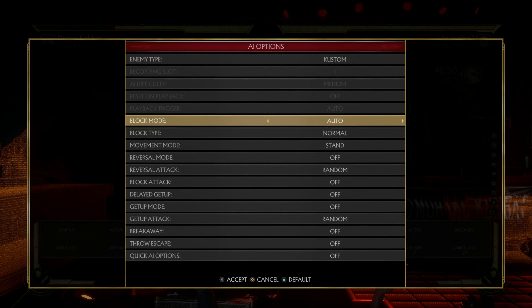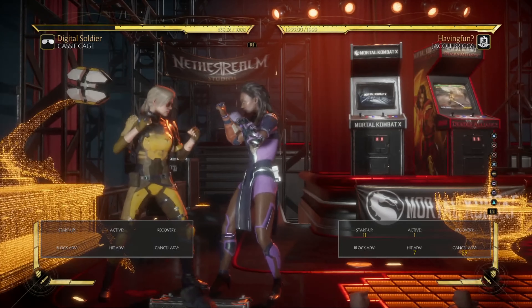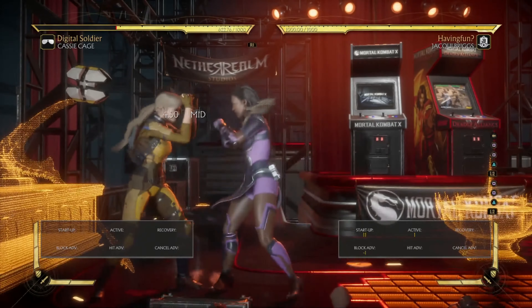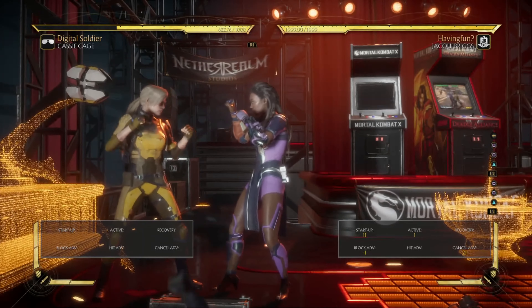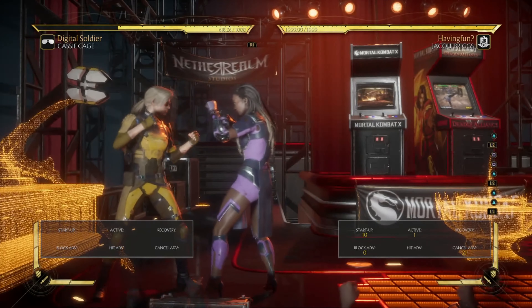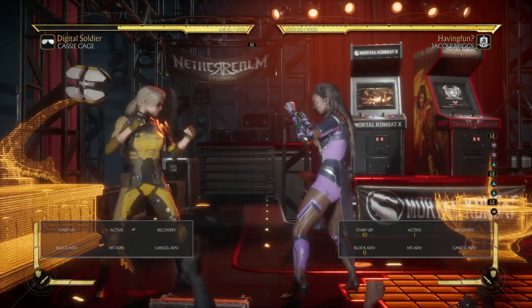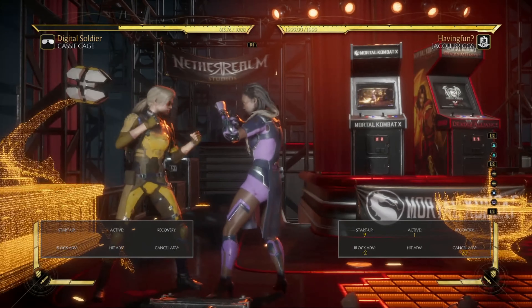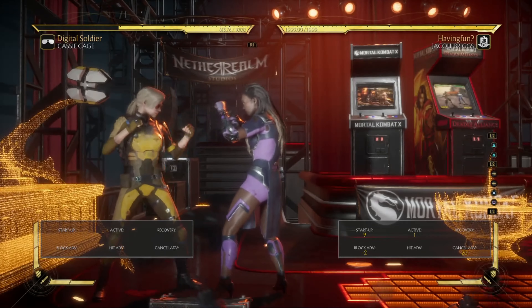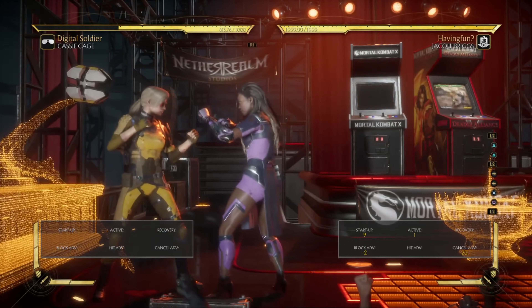I'll set the opponent to block so you can see the frame data on cancels. If she does one-one-two cancel she's minus one. If she does two-two cancel she's zero on block, so that's neutral. And if she does four-three-one cancel she's minus two. This is going to be very important in helping you know when you can contest her staggers and when you can press buttons.